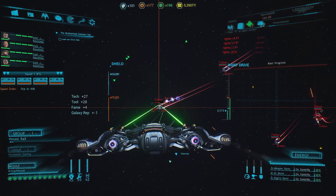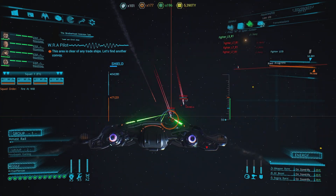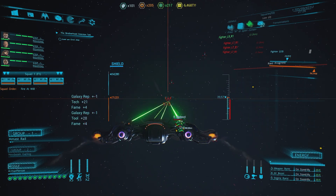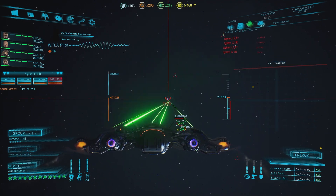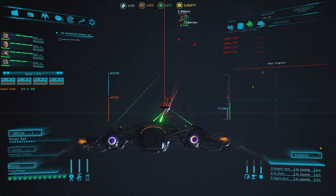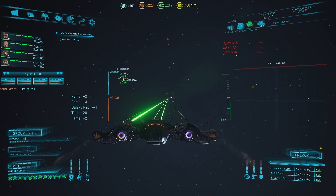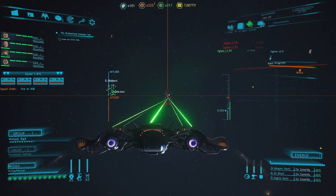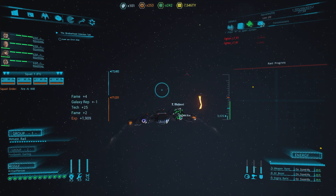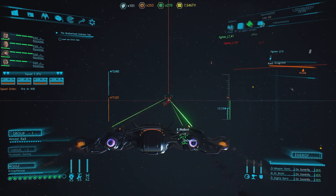We've got a lot of ships here. Let's take out the fighters. They're all running away. Target killed. Target killed. This area is clear of any trade ships. Let's find another convoy. Target killed. Take out the fighters, get them done. Set the missile as well.